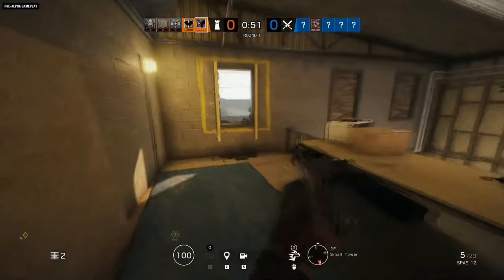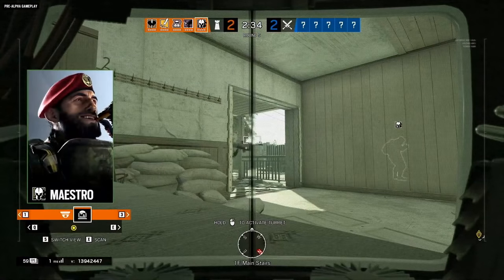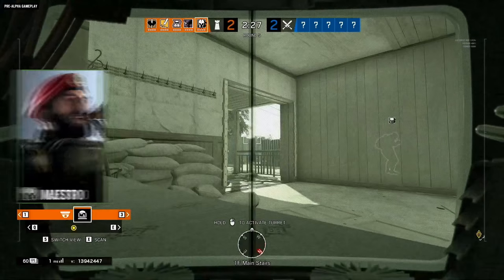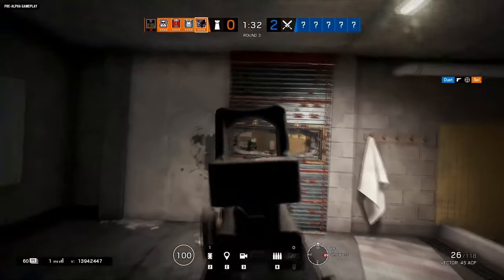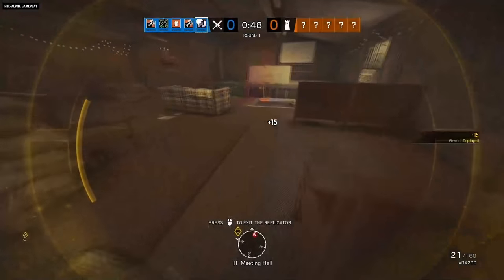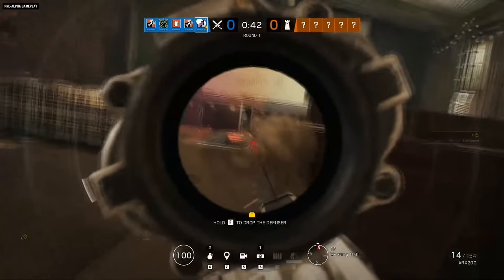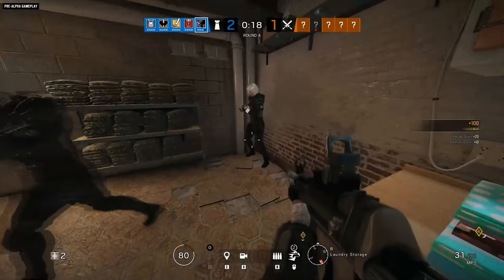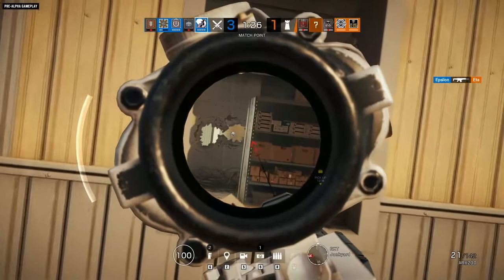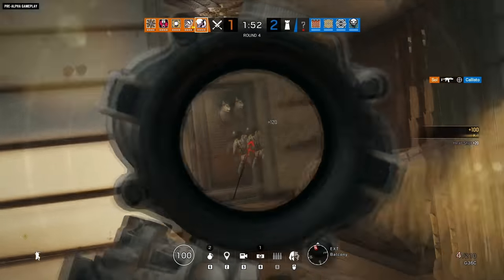Convincing as it is, the hologram is fragile — one bullet will destroy it, as will electricity or Mute jammers. Maestro's evil eyes can zap it as well, and they can detect it's a hologram by the telltale lack of warm body glow. Shooting Yana's hologram does not result in a location ping, as with Alibi's Prisma holograms, and it can't ping locations, scan enemies, or see Vigil when he's using his cloaking device. Plus, Yana can't move while her hologram is active, so defenders are temporarily safe from her ARX-200 or G36C primary weapon, or her MK1 9mm sidearm.